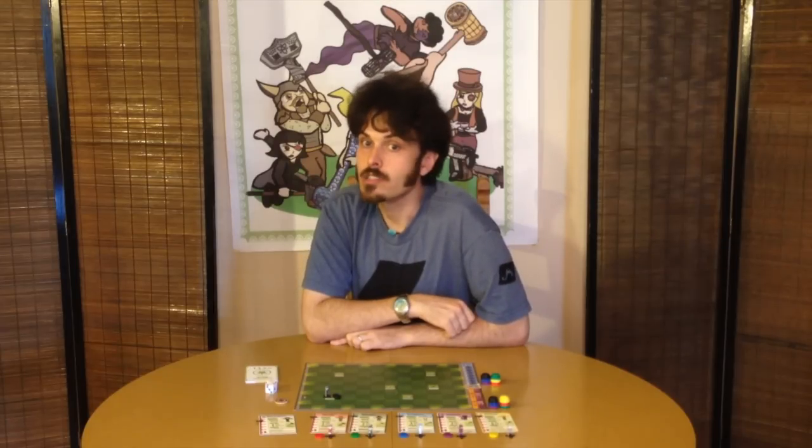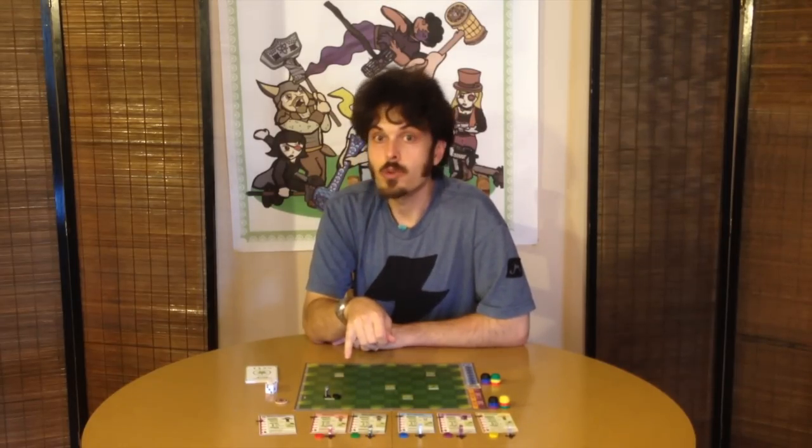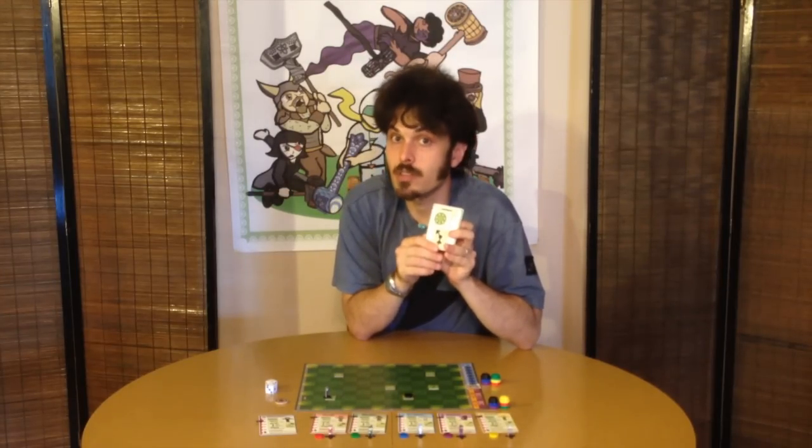After you choose your direction and roll your dice, your ball moves in a straight line from the direction you chose. When your ball enters a space with another object, you draw a collision card. The collision card will tell you whether or not your ball successfully collides with whatever's on that space. Additionally, when your ball successfully hits something, it will travel in a new trajectory as listed on the bottom of the card.